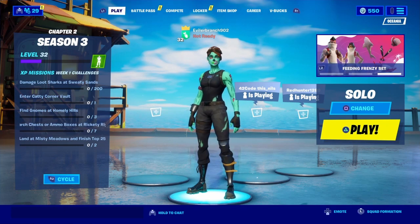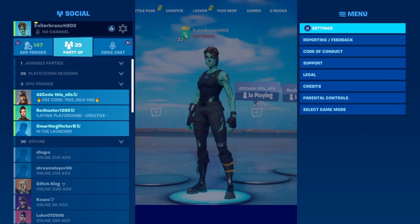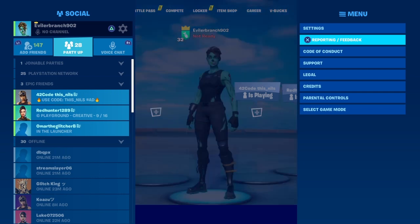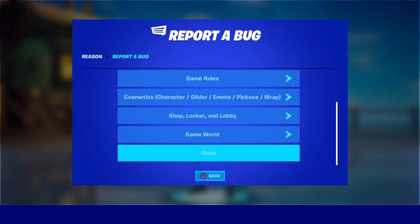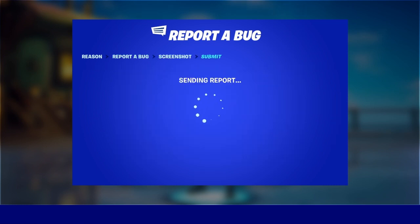This is the best method because it's super easy and fast and you don't need to verify a ton of things. Open up the pause menu and click on Reporting/Feedback, then click on Report a Bug, scroll all the way down to the bottom, click Other, then Continue, and Accept and Submit the report.